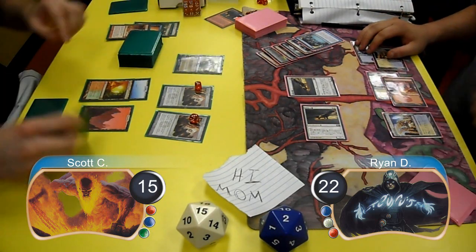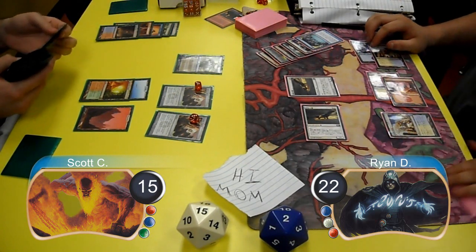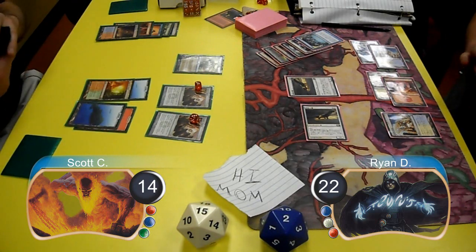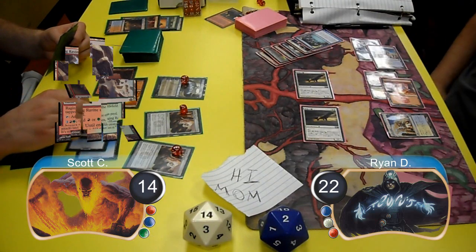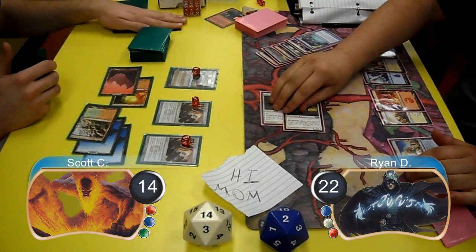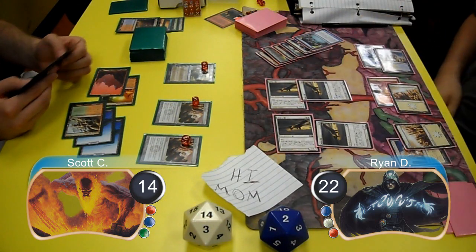Scott drew a Jace the Mind Sculptor off the top of his library and cast it, cracking his Scalding Tarn going down to 14 to search for an Island in order to do so. He then used Jace's Brainstorm ability and finished his turn by laying down a Raging Ravine. Ryan sent both his Hawks at Jace this turn taking it down to one loyalty, then post combat resolved two more Squadron Hawks.